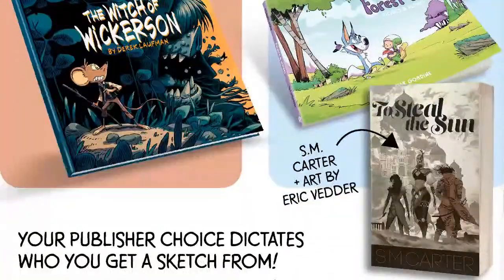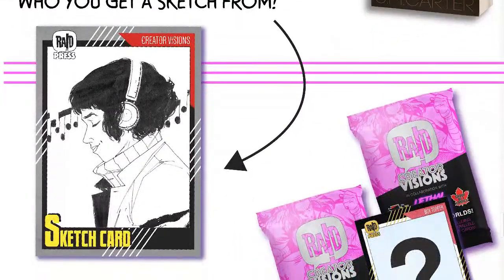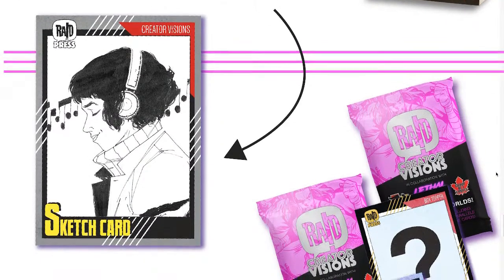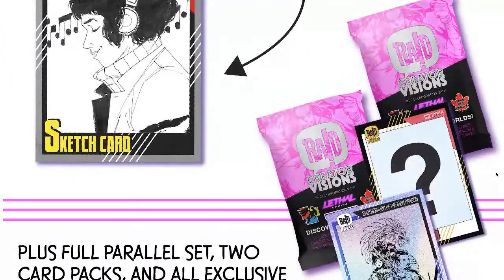Once you choose your publisher you get the sketch card, and your choice of publisher will dictate your sketch card artist. So for Carl Kerschel's Abominable Books you'll get a Carl Kerschel sketch. Derek Lofman will do a Derek Lofman sketch. And for Raid, you get pick of the litter — if you buy Forest Folk you'll get a Dax Gordian sketch, if you buy To Steal the Sun you'll get an Eric Vedder sketch, and if you back an anthology you'll get a sketch from myself, Marcus Tu, or one of the other great artists in the series.